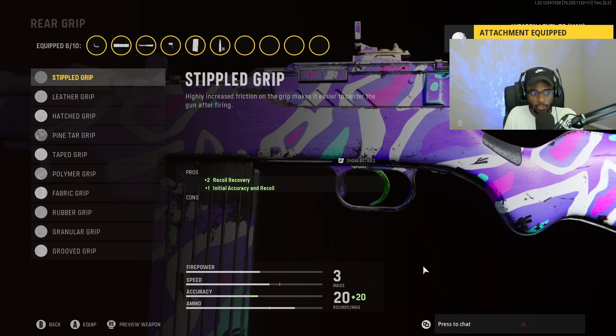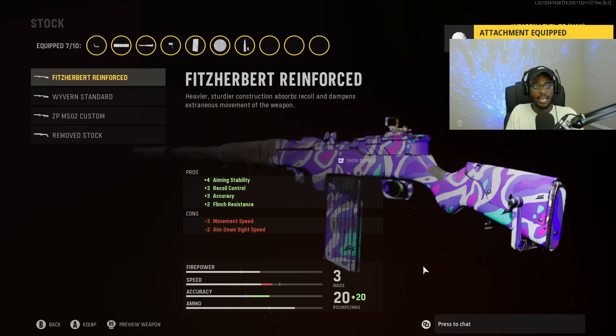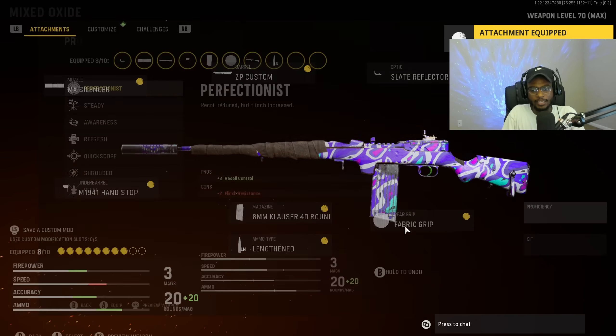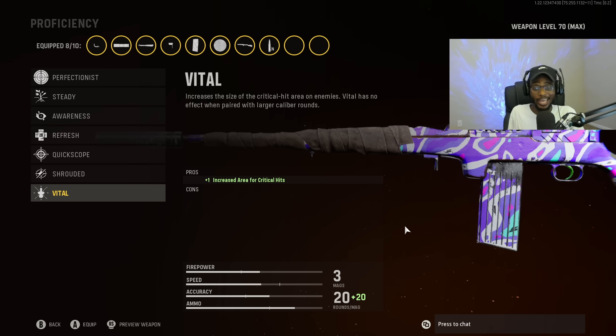For the rear grip, just like all of our other setups, we are going to put on the Fabric Grip to bump up that close-range handling. For the stock, we are going to put on the Reinforced Stock, so we can have aiming stability, recoil control, accuracy, and flinch resistance — making this weapon easier to use at longer ranges and easier to place headshots for that one-shot kill. For Proficiency, we are going to put on Vital, which is going to help us get one to two-shot kills very consistently.